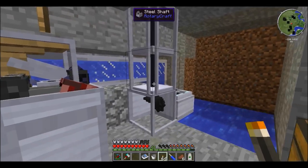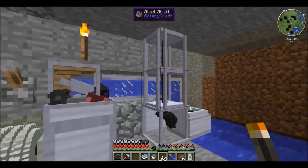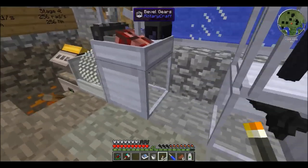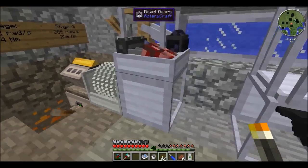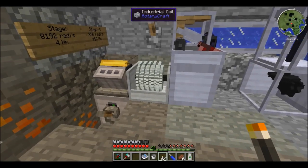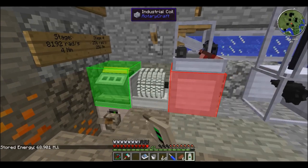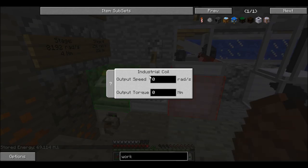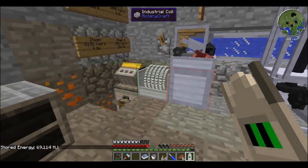I was originally using the energy from the turbine to charge up my industrial coil, but the energy was so small I said forget it — that would not work. So I decided to use the turbine for the pump instead. The pump pumps water to the extractor, and I have a bevel gear here which changes the direction of the energy to a right angle. Also, the industrial coil can't receive power and give out power at the same time, which is why I put that lever there.